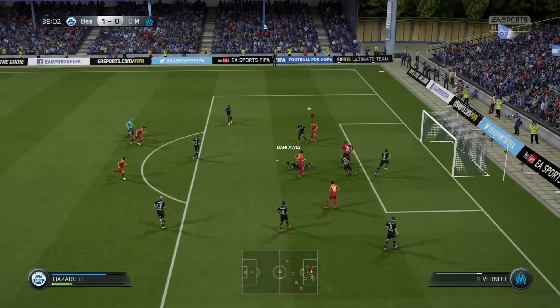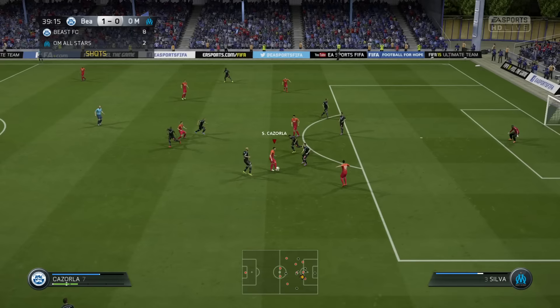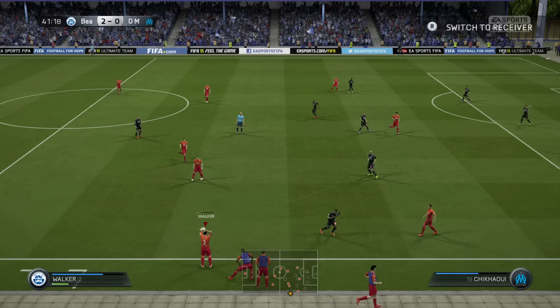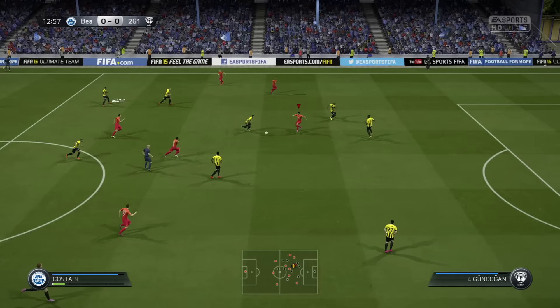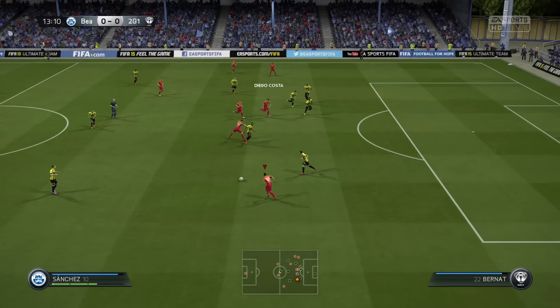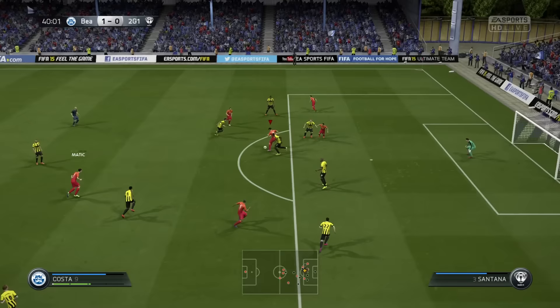Seriously, the stuff that he can do on the pitch is just impossible — it's ridiculous. You'll see in the clips players slide tackling him and he just doesn't fall down. He's in the penalty area, surrounded by 4-5 defenders, and he still manages to score, which is just incredible. He is one of the better Team of the Season cards — I've felt a huge upgrade compared to his Inform cards. This Sanchez card as a right winger was just totally insane.